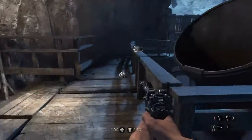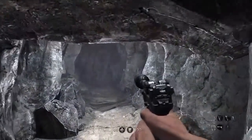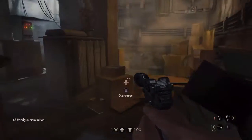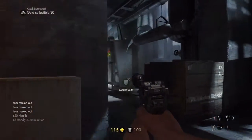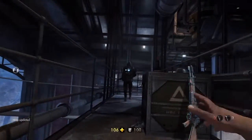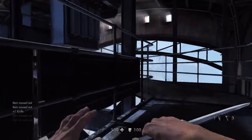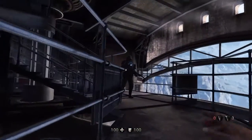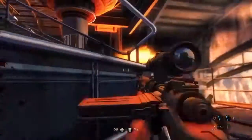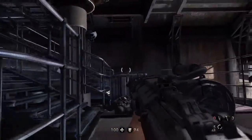Hello and welcome back to my Wolfenstein: The Old Blood chapter 4 uber difficulty video walkthrough. Right now you'll see a transition because it's just running to get here. As soon as we go through this door, you want to chuck your knife and stab that guard in the back. You're going to get seen here anyway, but getting to this position puts you in a better spot, so you may as well be quiet while you can.